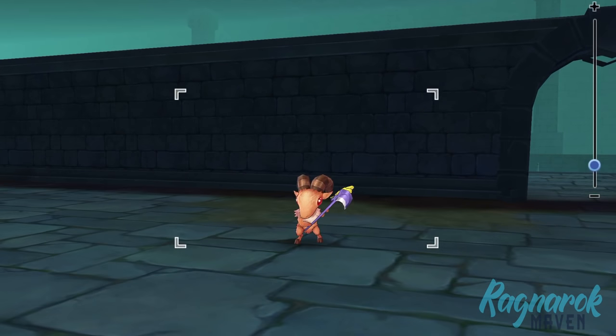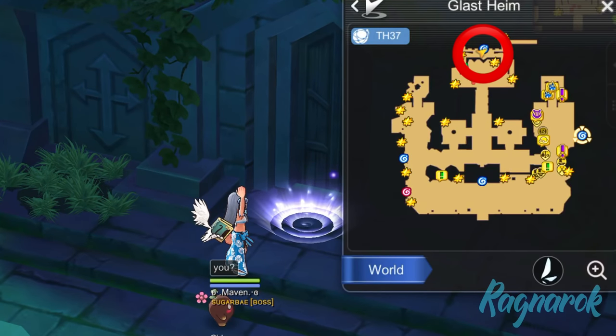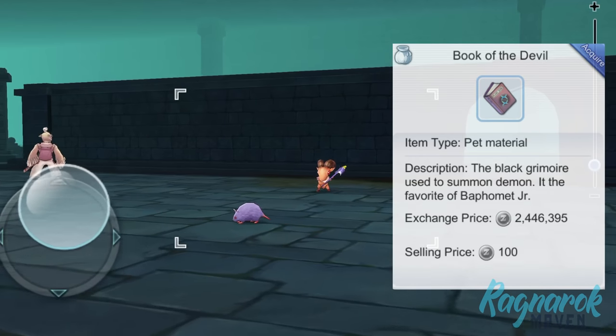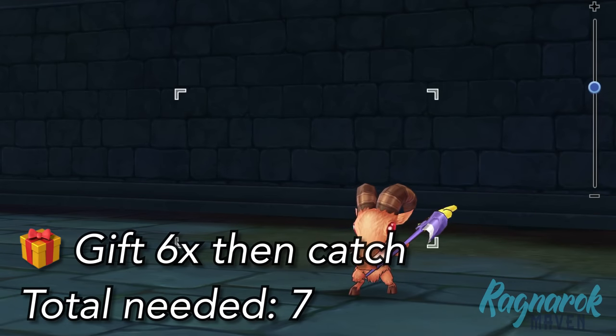And lastly, we have the Baphomet Jr. This can be found in the Glasheim Hall and the Glasheim Wing. The Glasheim Hall is located at the upper portal of Glasheim. We would need the Book of the Devil in order to catch this pet. Similar to the Sohi, we'd need six presents and one Taming Item for catching.